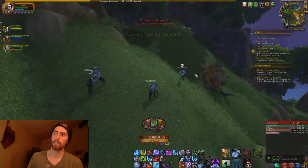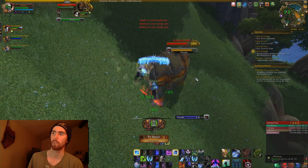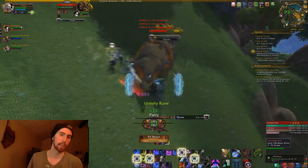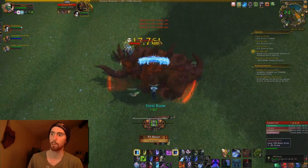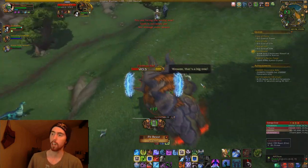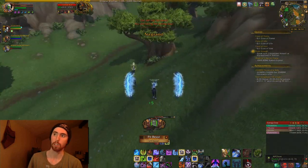Now the reason this is such a good farming spot — a lot of you have probably done savage blood farming before and are thinking, what's this going to do, kill cleftos faster? No, it's not that simple. The reason this rotation is so efficient is something I've talked about before in other farming videos: it's called forced respawns.